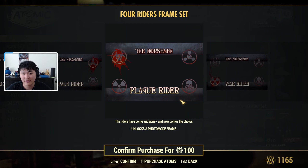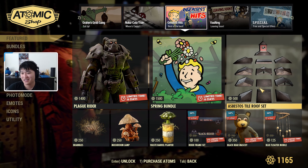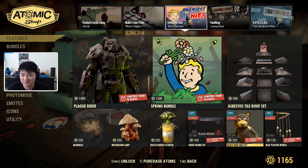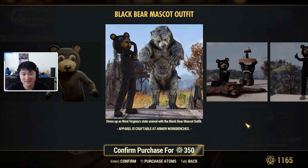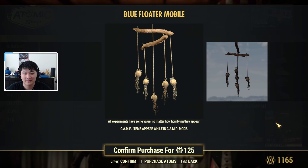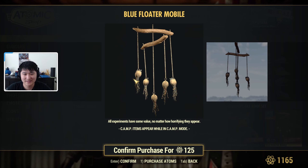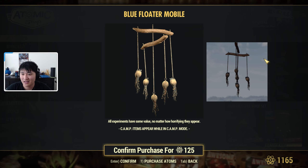It looks like we also have a Rider Frame Set — a photo frame set with the Black Rider, Pale Rider, Plague Rider, and War Rider, pretty much the Four Horsemen of the Apocalypse. Then we have the Black Bear Mascot outfit, craftable at the armor workbench. We also have a Blue Floater Mobile for 425 atoms — it's supposed to look like a floater from the game and it just kind of floats there.